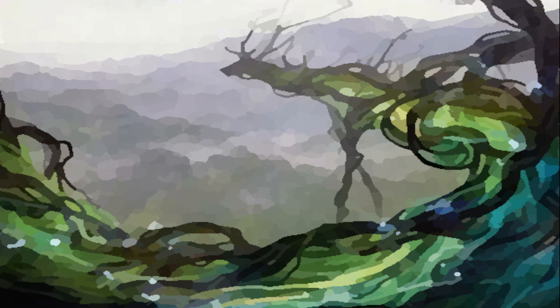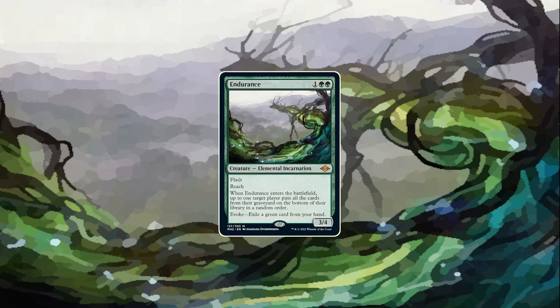Let's continue with the Evoke cycle — those five creatures. Basically all of them will see play in the tempo-oriented variations of their respective color decks. The green one is probably the weirdest one, and maybe even the one that will see the most play, since the body is just really nice — a 3/4 with flash is a decent rate. The ability is very nice against the current meta: you can screw some combo decks, you can screw Hogak. And you can even get it for a reasonable price if you don't want to pitch a green card. If it saves your life for a few more turns, that's probably worth it.